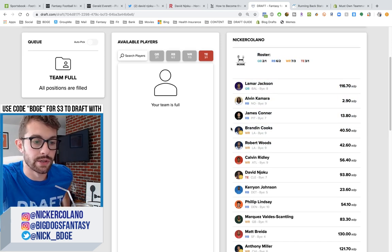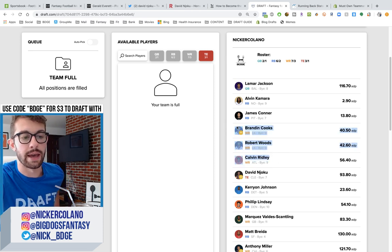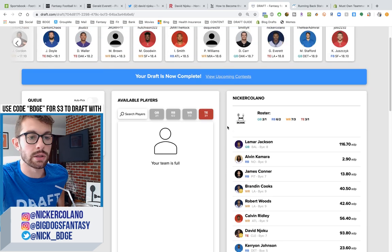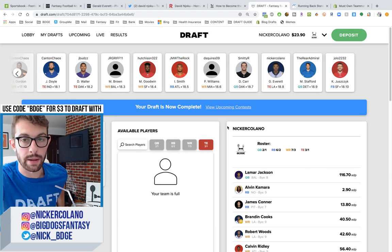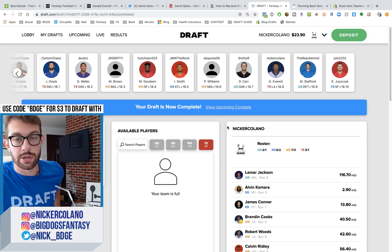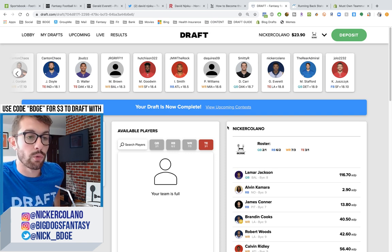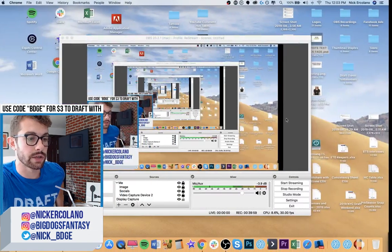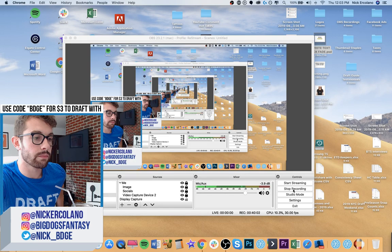I don't hate the wide receivers at all. Between Cooks, Woods, and Calvin Ridley, I'll get top 15 performances out of at least two of the three guys on a weekly basis. Let me know what you think about the team — drop your comment about your favorite fantasy platform and I'll automatically enter you into the giveaway. Make sure you subscribe to the channel if you're new. We're doing mock drafts every Friday, but we have videos coming out every single day throughout the week to help you prep for the draft. I will see y'all on Monday — have a fantastic weekend.